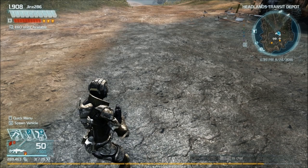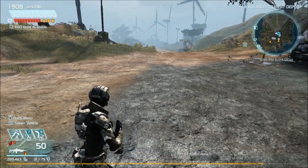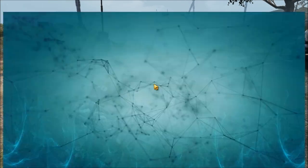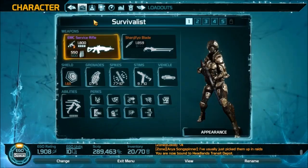Hey, what is up ladies and gentlemen, Chaotic Angle here, back with another Defiance video featuring how to get new outfits for your character — also known as appearances. If you don't know how to equip these outfits you've obtained, or you got them throughout story missions and don't know how to put them on or access them, this video is for you.